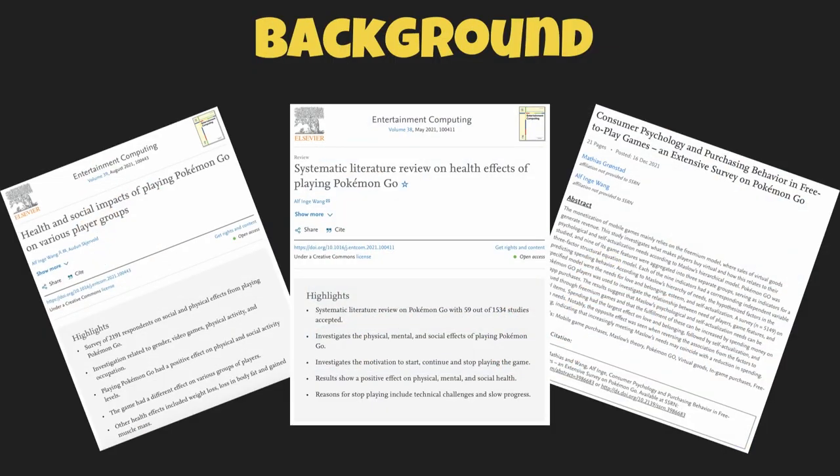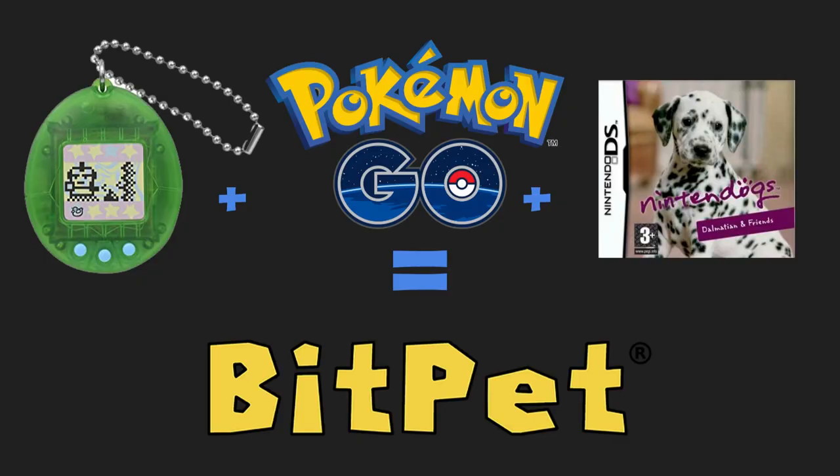The vision for BitPet is basically to reduce social and physical inactivity globally on a large scale. This started out as a research study on exergames and specifically on Pokemon Go. The inspiration for BitPet is Tamagotchi, Pokemon Go, and Nintendo.